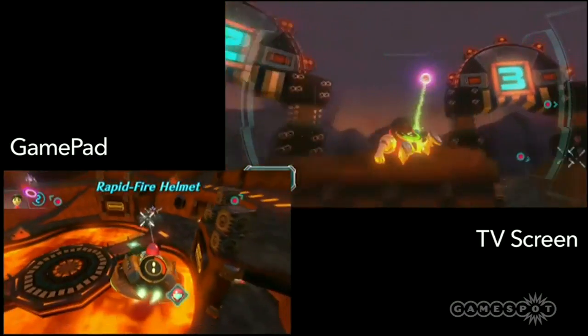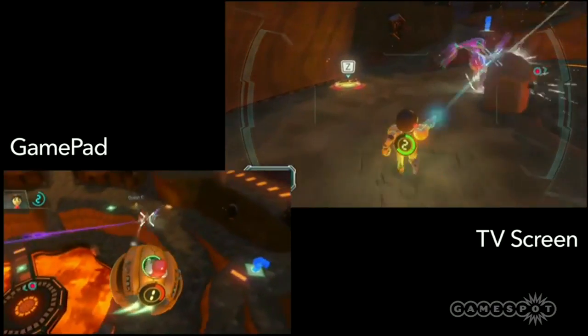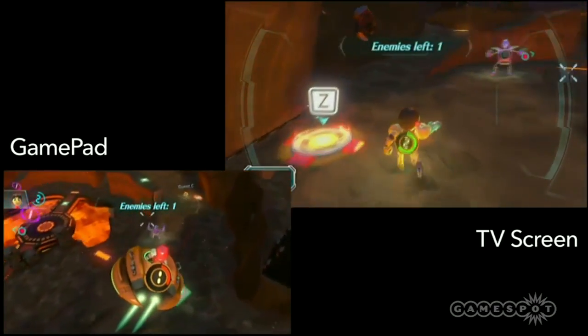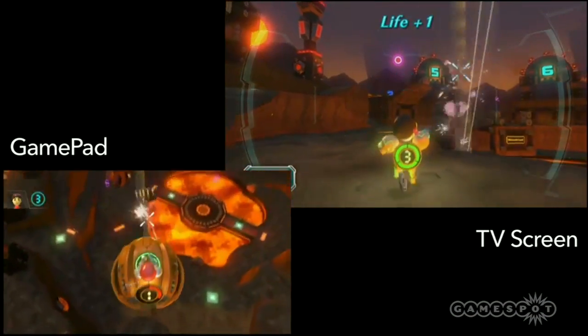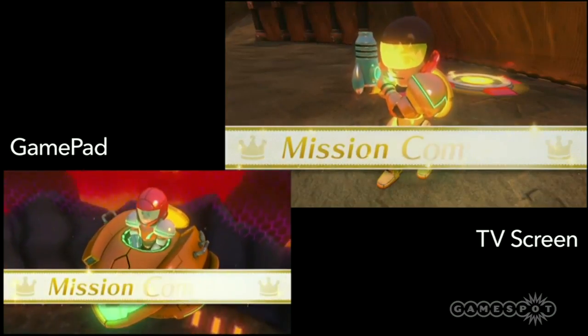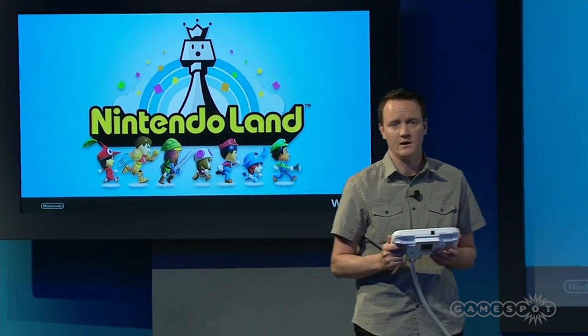Separate from Assault Mission, the Metroid Blast attraction is also going to feature two additional multiplayer modes: one is Ground vs. Air, and the other is a ground-only multiplayer free-for-all. Looks like we've got one enemy left — there he is. This attraction alone, from my perspective, is almost going to feel like its own game, and that's just one of the many attractions in Nintendo Land.